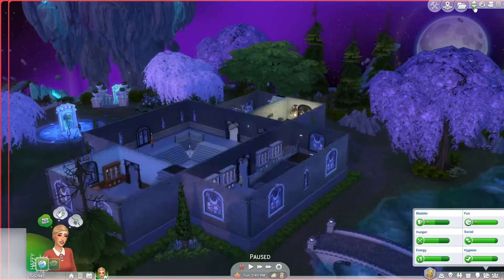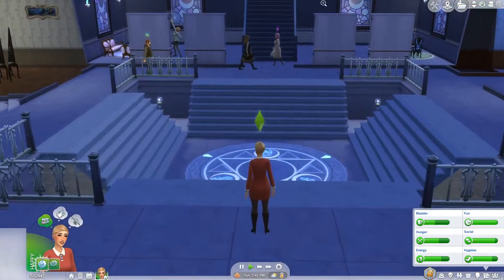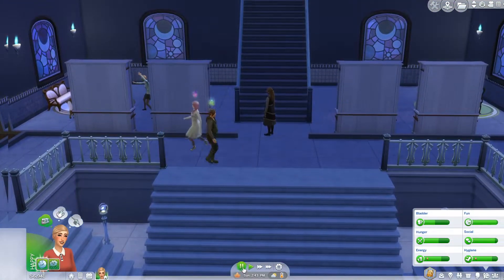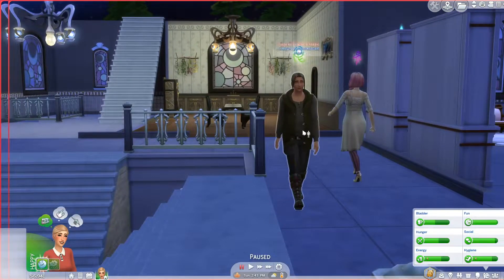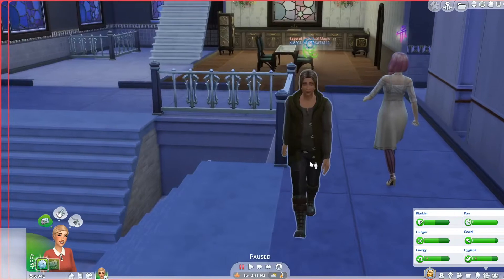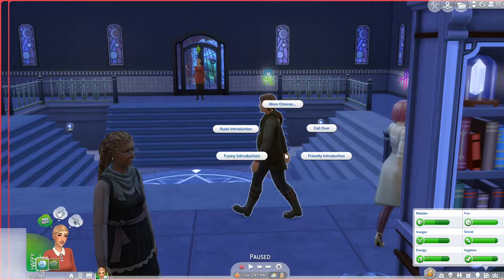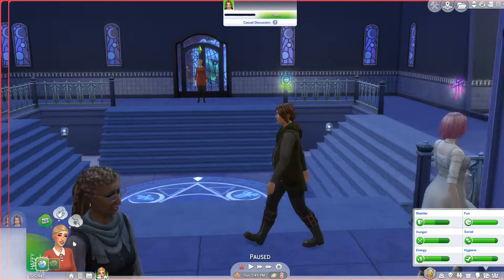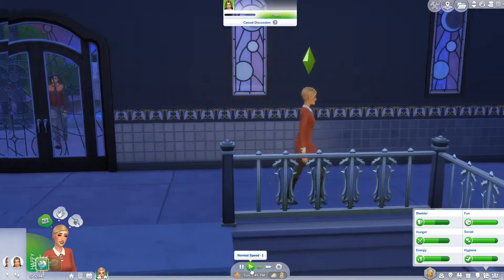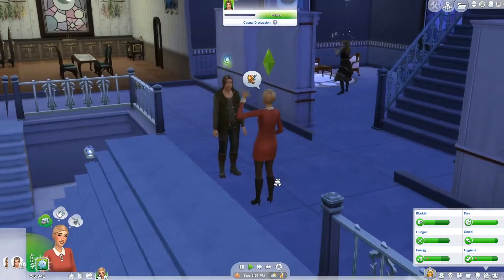Ren has just walked in and no one's really batting an eye at her, which is kind of weird. And look — this is the guy we saw: Simeon Silverwater, the sage of practical magic. So Ren is going to come and introduce herself with a friendly introduction. She doesn't want to let on to anyone what her goals are and what her intentions are — what sort of spellcaster she wants to become or what she's planning to do with these powers.